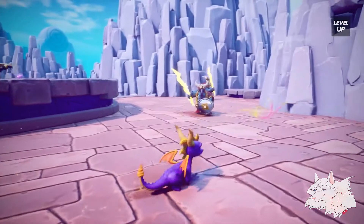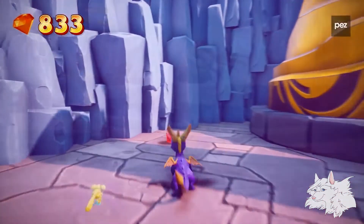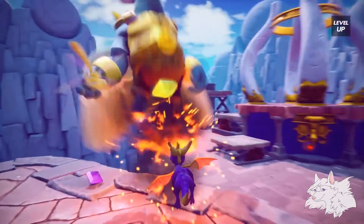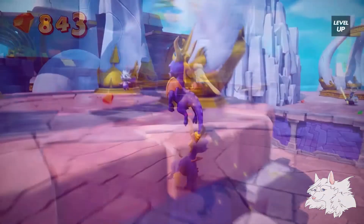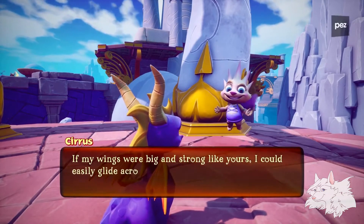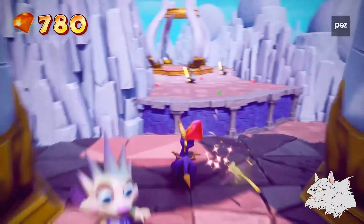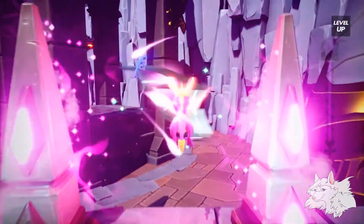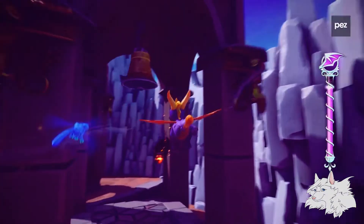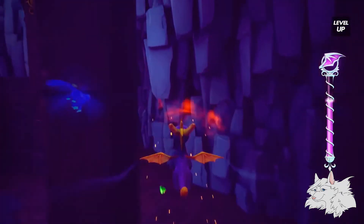Lastly, we got a good look at Cloud Spires. Again, this level is pretty one-to-one from the original. I love the air effects from the winged Rhinox. The skybox is beautiful, as is the background full of spires. I think the NPCs in this level are cuter than the ones from Sunny Villa, which I was not expecting — I want a plushie of one of these guys. The voice acting is spot on; they sound like kids, actually. This part of the level looks unfinished lighting-wise, and there's no sound from the spirits when you flame them.